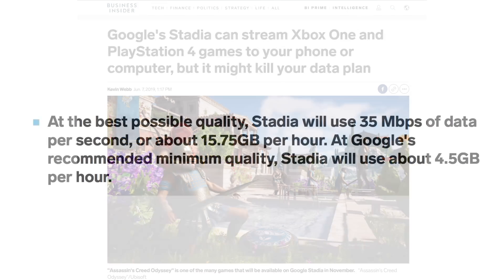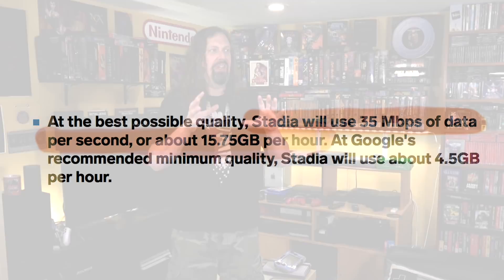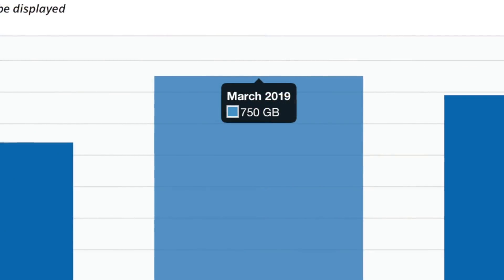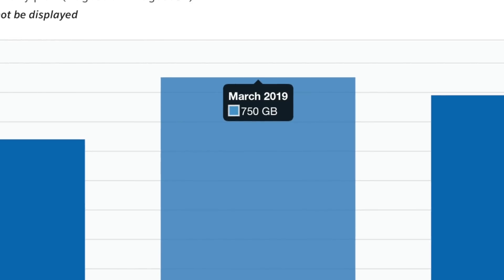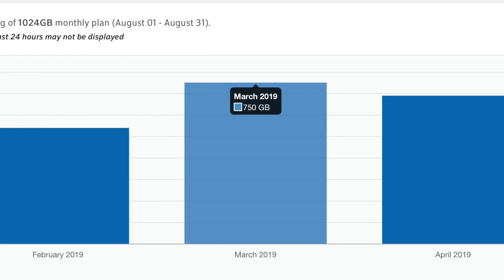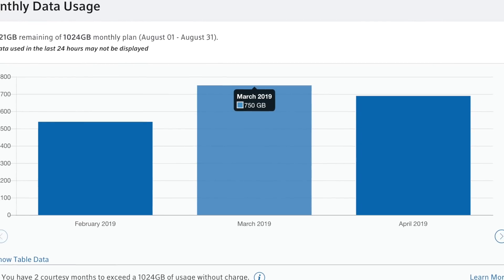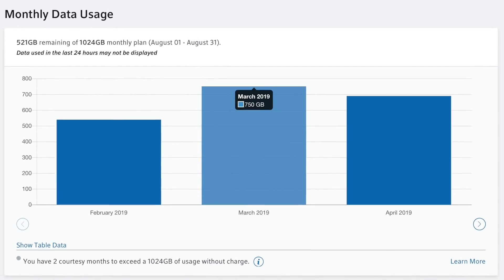Basically what they're saying is that if you stream a game at 4K with everything turned on, it's essentially going to use about 16 gigabytes — about 15.75, I think is what they said — per hour. That may not sound like a lot, but trust me, it is, because I immediately went to my internet provider and looked at my bandwidth. I was shocked to learn that there are some months where I'm basically pushing over 700 gigabytes of data in a plan that basically has a one terabyte maximum, and you are seeing it on the screen here.